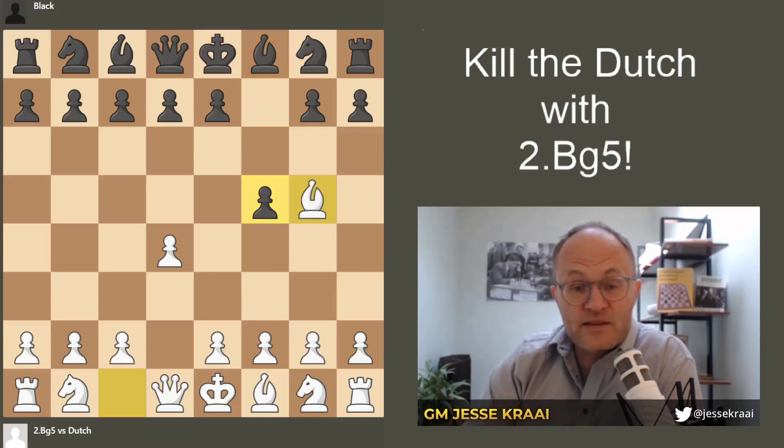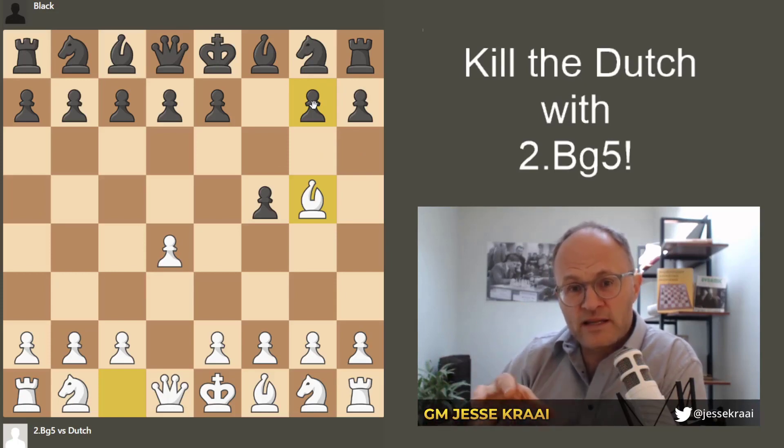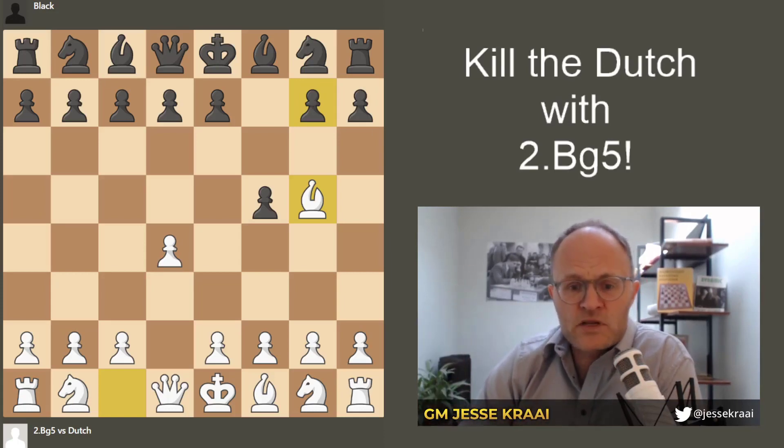There are many systems. I like bishop g5 — it is very simple. We're going to make knight f6 difficult, though that's one of the moves you'll find. g6 is a move you'll face as well, and the provocative h6 is also a move you'll see. I'm going to run through three variations, and you'll see that the setup I'm using is really the same throughout.